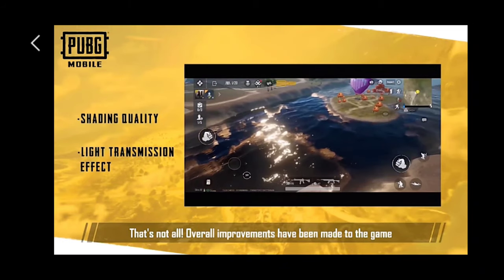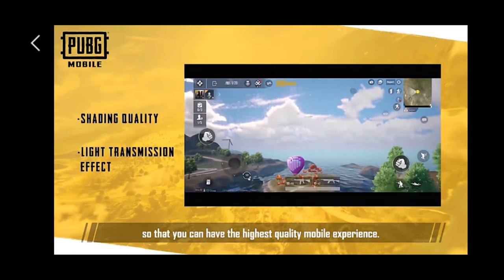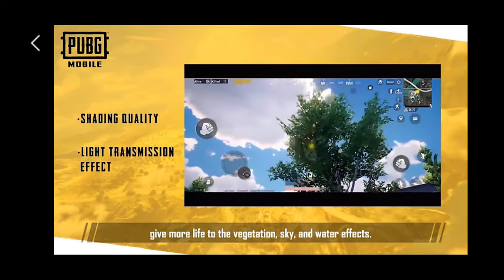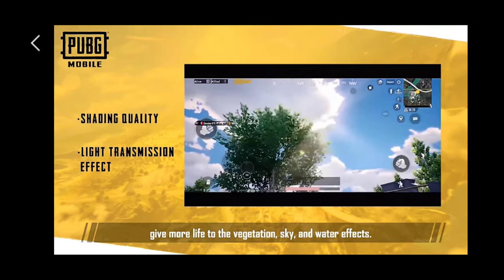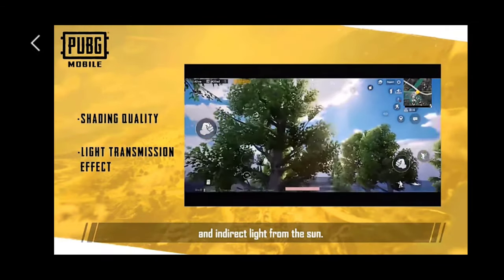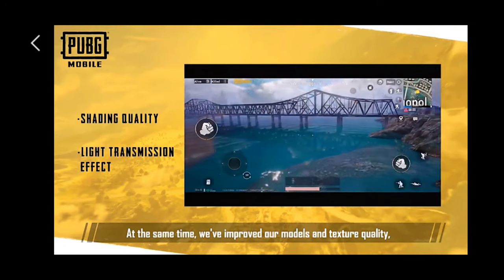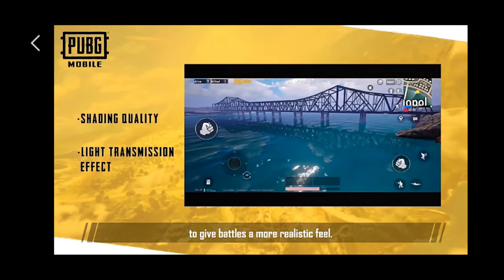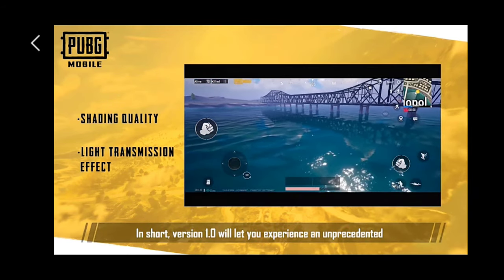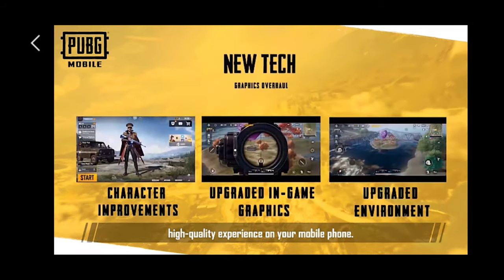That's not all. Overall improvements have been made to the game so that you can have the highest quality mobile experience. Upgrades to our lighting systems give more life to the vegetation, sky, and water effects. Now players can see reflections on the water and indirect light from the sun. At the same time, we've improved our models and texture quality to give battles a more realistic feel. In short, version 1.0 will let you experience a more high quality experience on your mobile phone.